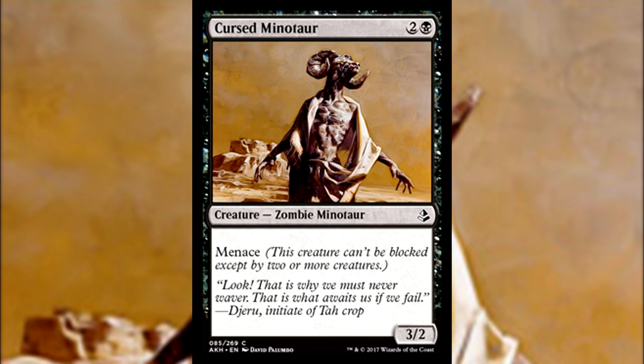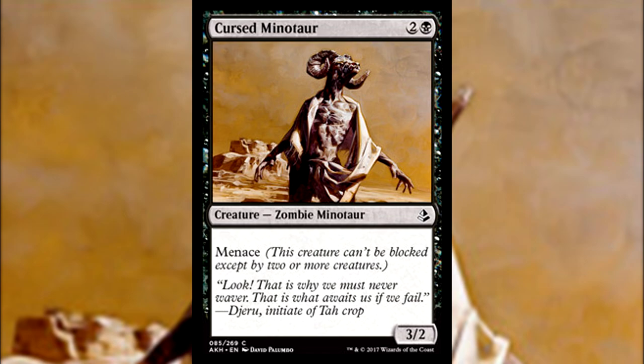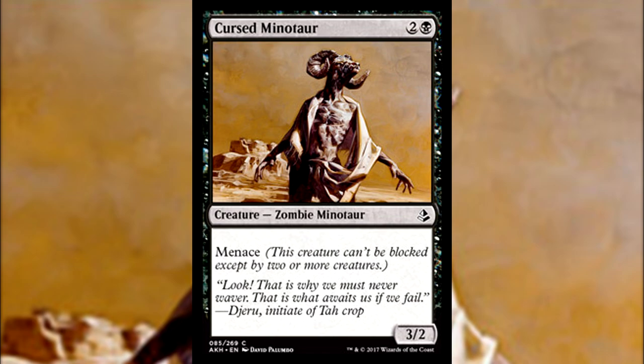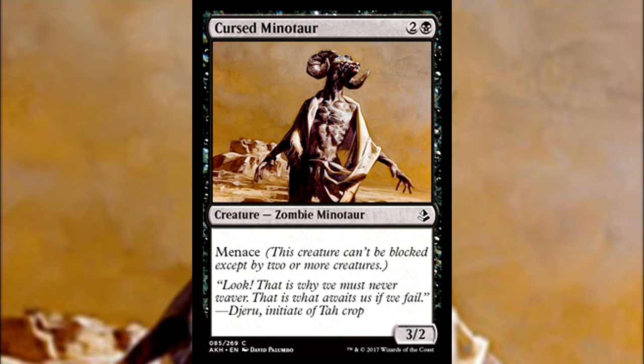Its typing — especially the zombie part — looks like it could be huge in Amonkhet, given how many zombie and mummy-related themes we've already seen, so this guy could find himself in some nice synergies. The Minotaur typing shouldn't be overlooked either; we've seen a lot of Minotaur art in the set already, so the tribal could be making a comeback. The flavor text quotes Daeru, initiate of Ta-Crop: 'That is why we must never waver. That is what awaits us if we fail.' Could Daeru be a legendary creature? I'm more interested in them being an initiate of Ta-Crop — this lends me to believe Daeru is on one of the trials of the five gods, that god being Ta. Ta is probably going to be important on Amonkhet.